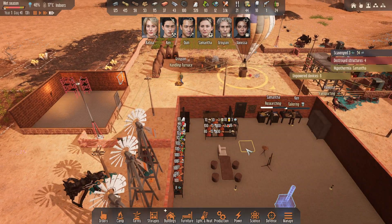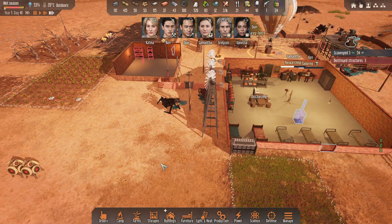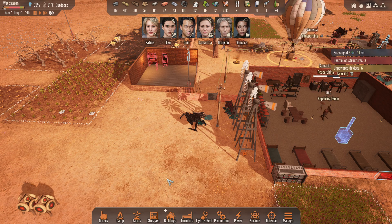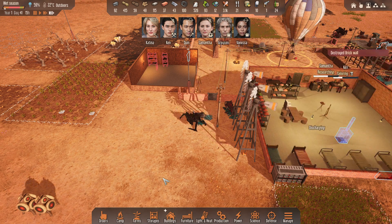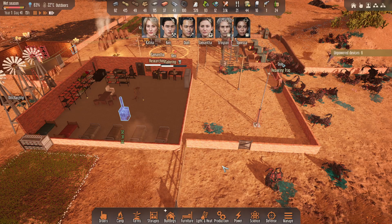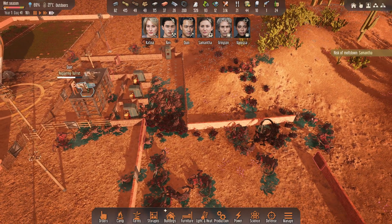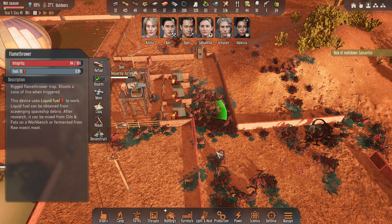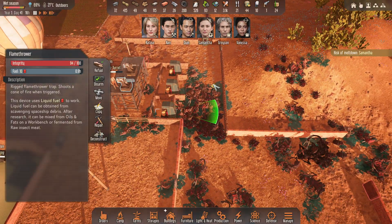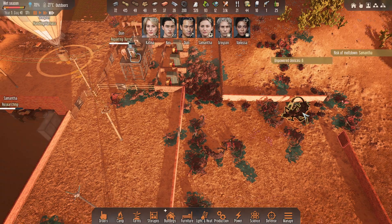We got the windmills set up. I think I'll protect them with nano walls. These guys can get through. So I can only fit three — they will walk around to come in here.